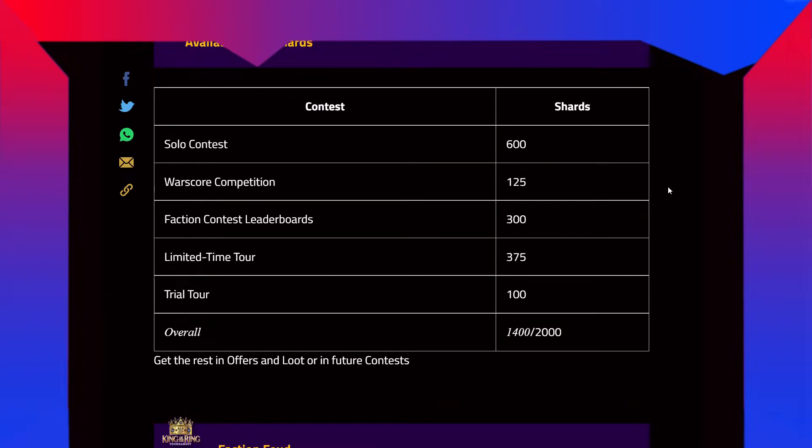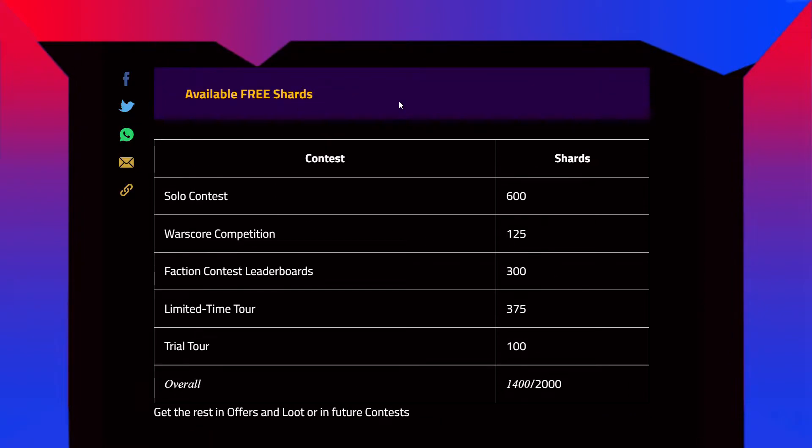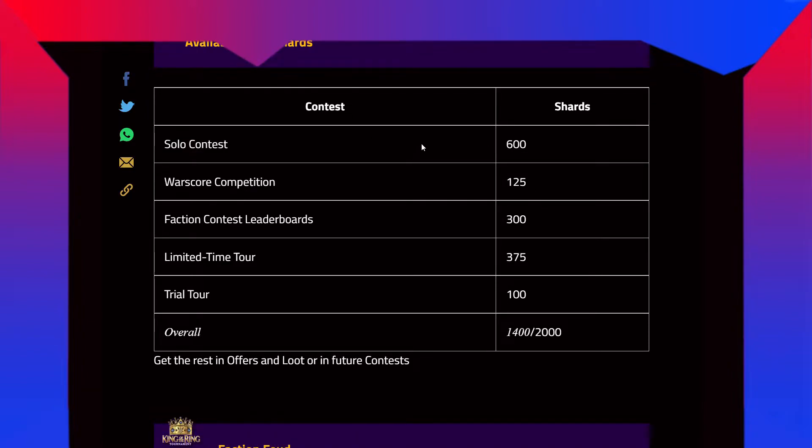In this event specifically, you're gonna get free shots. When you complete the whole solo contest — the free ones, not the paid ones — you're gonna get 600 shots for free. The war score competition gives you 125 shots. In the faction contest leaderboards you're gonna get 300 shots. The limited time tour gives you 375. And if you play his trial tour you get a guaranteed 100 shots. The total overall is 1400 shots out of 2000.